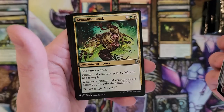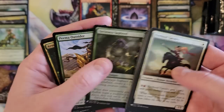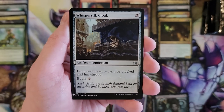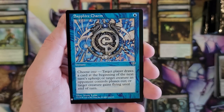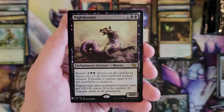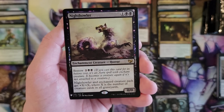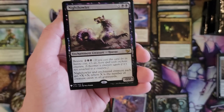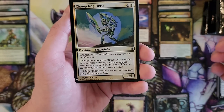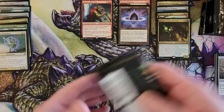Curdip. Actually, did I just pass up all the uncommons — or are these all commons? Nope, all commons. Armadillo Cloak. Whispersilk Cloak — so it's a cloak pack. Sapphire Charm, that is a classic. Night Howler — enchantment creature horror that bestows. Interesting card. And a Changeling Hero — a shapeshifter hero with lifelink. I'm just lining this stuff up so I don't get a mess in my hands.